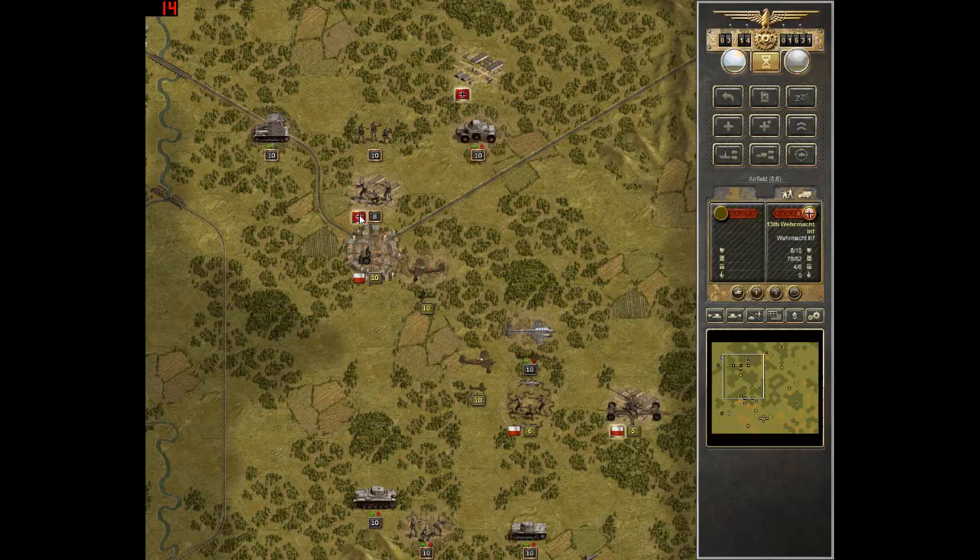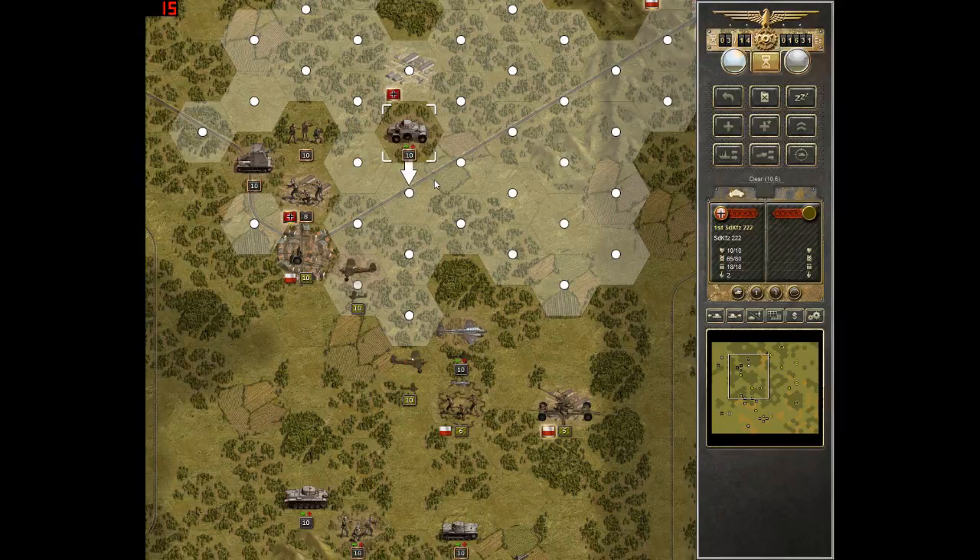We just took that airfield, which is an objective. Now we could leave right now and we wouldn't have to deal with these guys here, but I don't like leaving guys behind our lines. Since it's an anti-tank gun, I'm not going to use my scout cars for it — I'm just going to use the scout cars to scout.